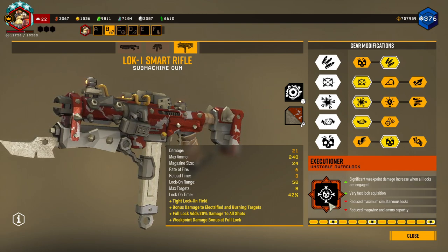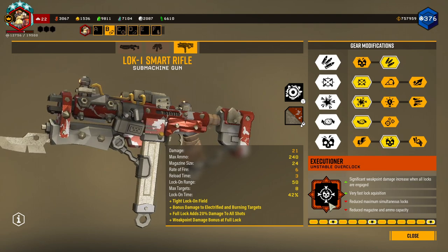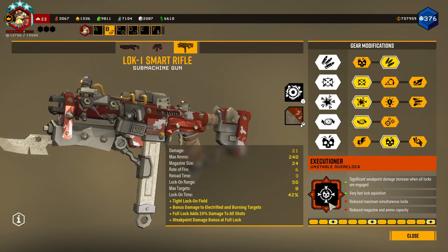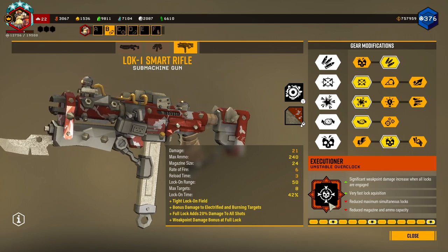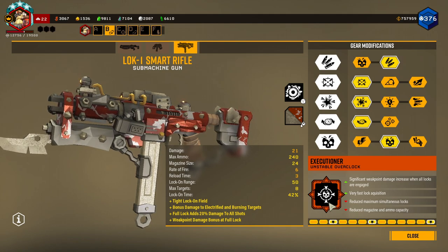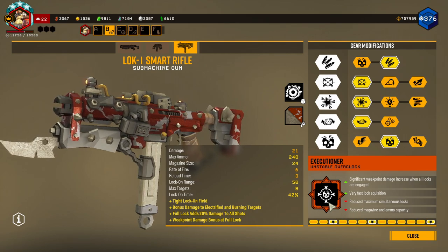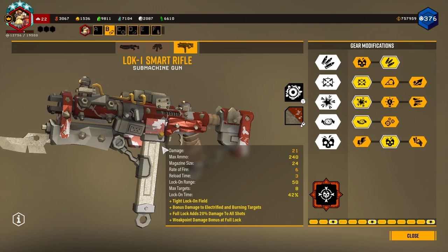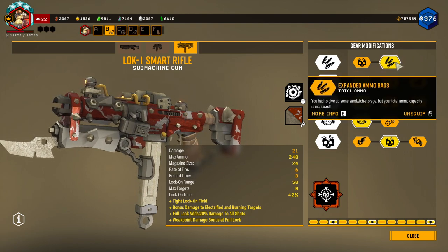Since then Lok-1 is a really good rifle to use, so I'm going to give Executioner a second look. Basically, what Executioner does is it gives significant weak point bonus damage when all locks are engaged, and it locks onto stuff really, really fast. But it just eats through so much of your ammo and so many of your locks in general.